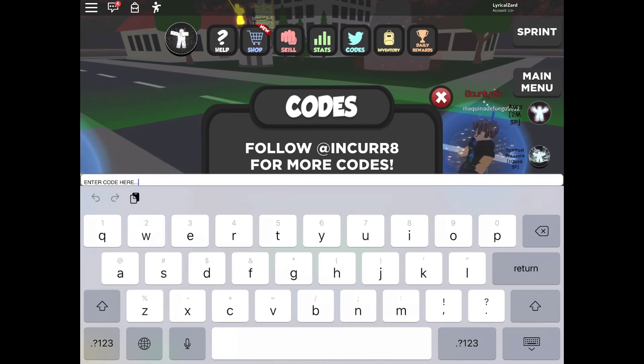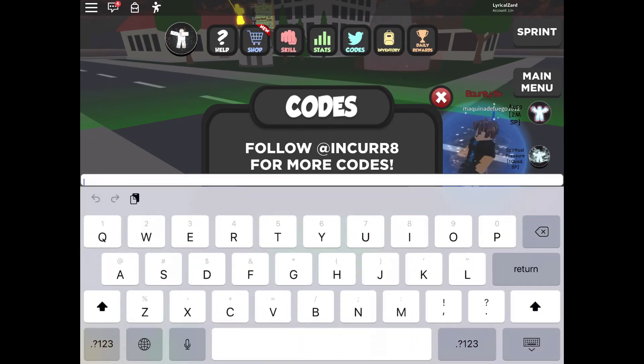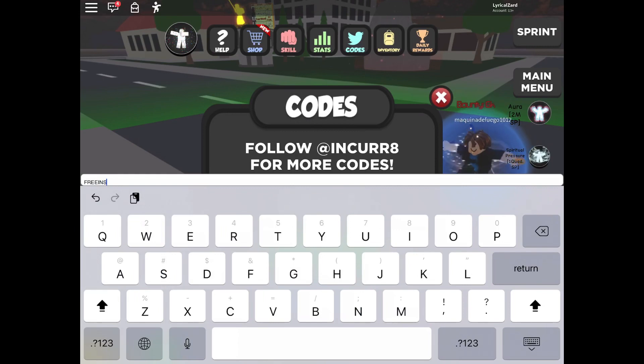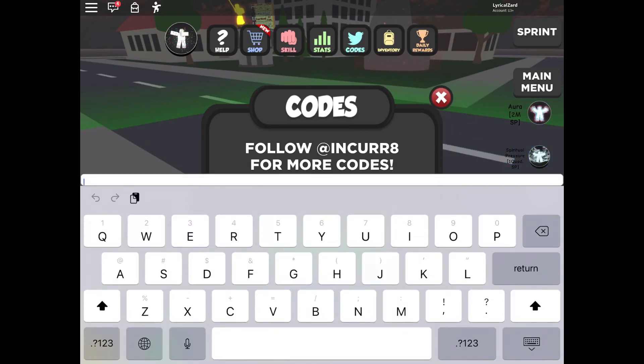These next ones are older codes, so we'll see if they still work. FREESPINS — let's see if it works. Three spins, okay! Those are the only working codes then. I'll try ESPS and EPS96 — no, those don't work either. So that's all the codes we have.